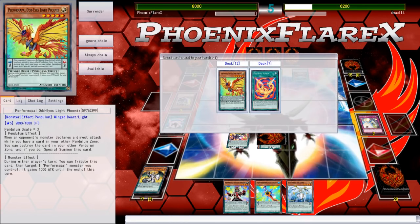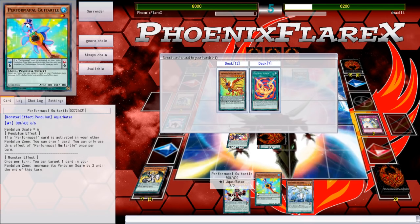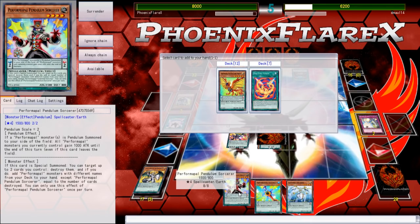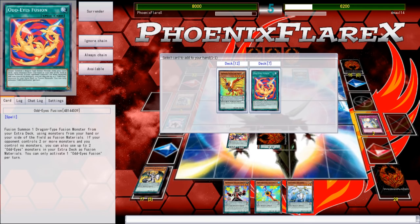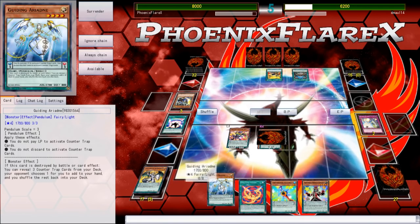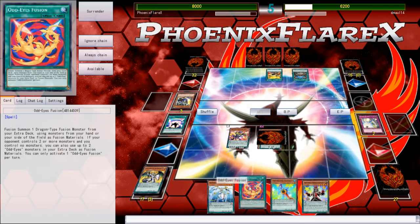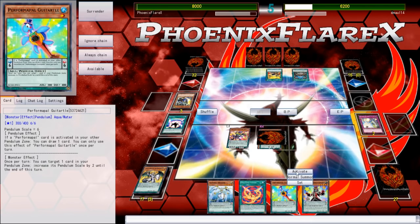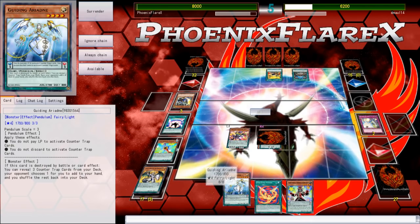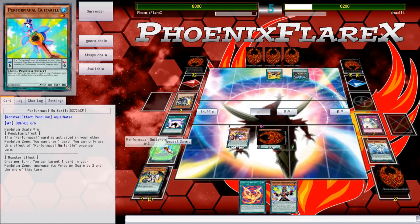So we'll pop the Luster, and we can add — I've got a low scale already in the form of the Guiding Ariadne, so I can just Pendulum this and the stuff from my extra deck. I'm going to search Odd-Eyes Fusion because I'll be able to actually very likely just make Odd-Eyes Fusion live. So I'll be searching two cards, because I'm going to be popping this with my Pendulum Sorcerer.